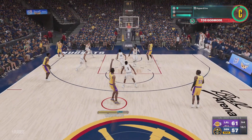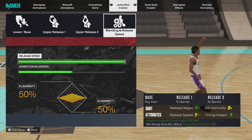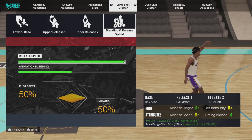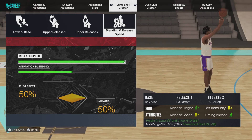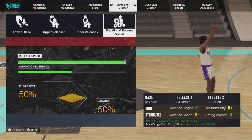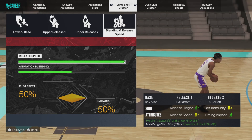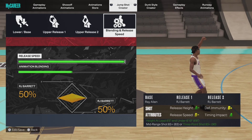Y'all see that green beam. So for the base we got Ray Allen. Y'all already know Ray Allen was a shooter — don't make me take it back to that Finals game where he had to set his feet and go crazy. This might catch y'all by surprise, but for release one and release two we got RJ Barrett — the point guard who was at Duke, now on the Knicks. Y'all would never think I'd use his jump shot, but it is smooth sailing all together. Put the release speed all the way up. The animation blend doesn't matter because RJ Barrett is 50/50 both ways, so you can keep it or put it on 100.